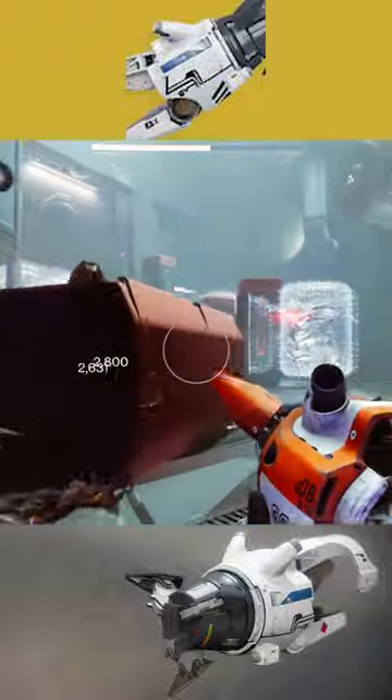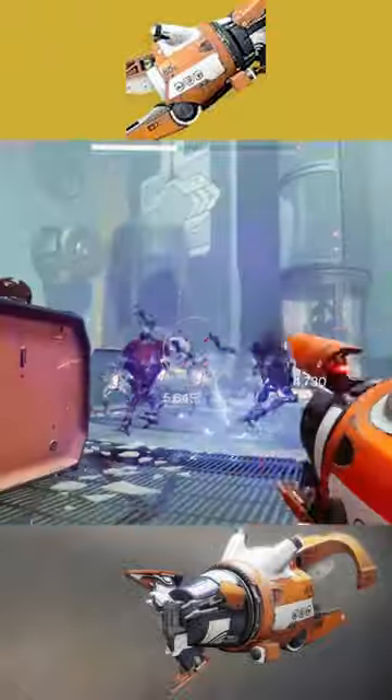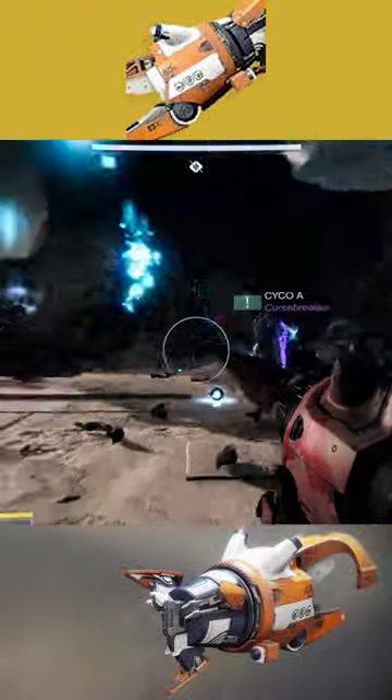The Tractor Cannon is an exotic heavy world drop shotgun. The weapon fires at 80 rounds per minute, deals void damage, and sits in the heavy slot.